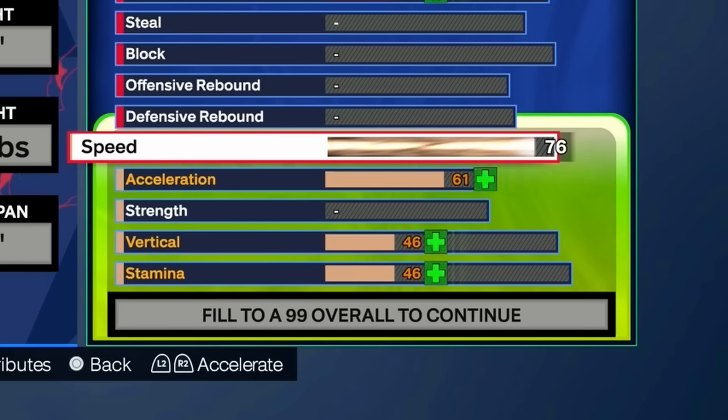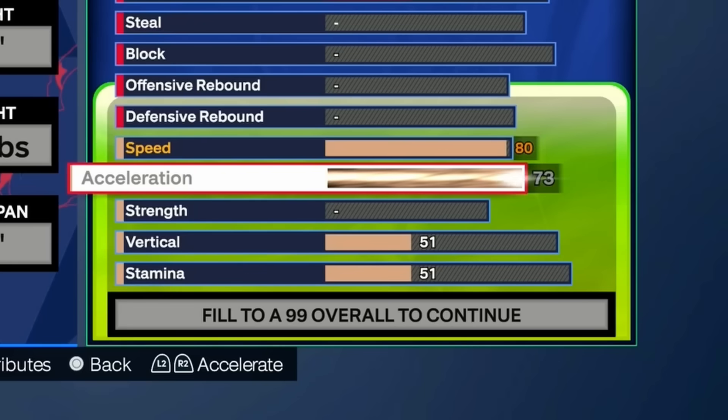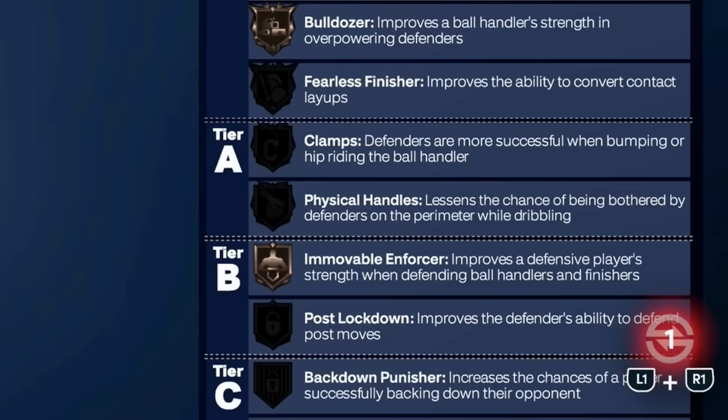For speed, put that all the way up to 80. We could go 81 but there's really no point — you don't get an extra badge. The main reason we're going 80 is to unlock silver Hyperdrive. Acceleration, max that out to get silver Fast Speed — 73 acceleration is worth it. Strength goes all the way to 74 to unlock bronze Bulldozer. Don't go 73; 74 strength gets you crazy animations with the bronze Bulldozer badge.